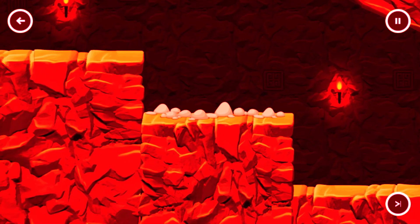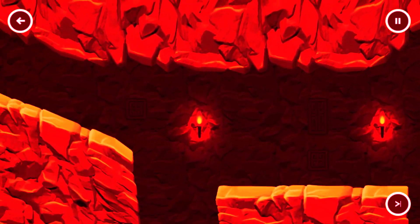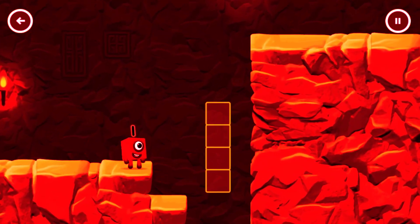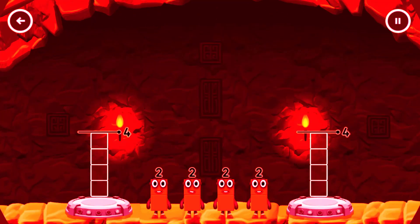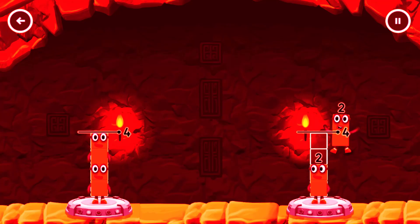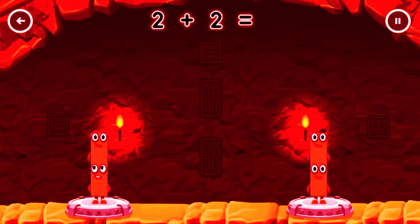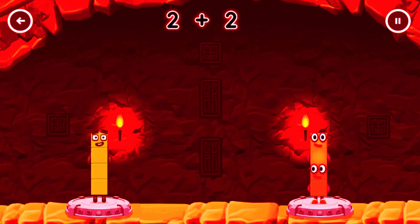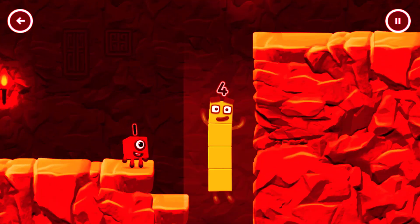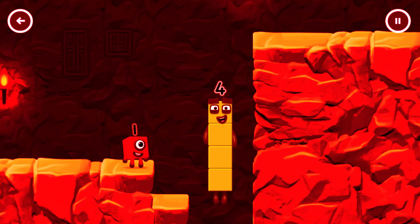Caves! Share the number blocks evenly to make two groups of four. Two, two, two, two. That's right! Two plus two equals four. Two plus two equals four. Four equals four. I am four! Have we met before? Good job!